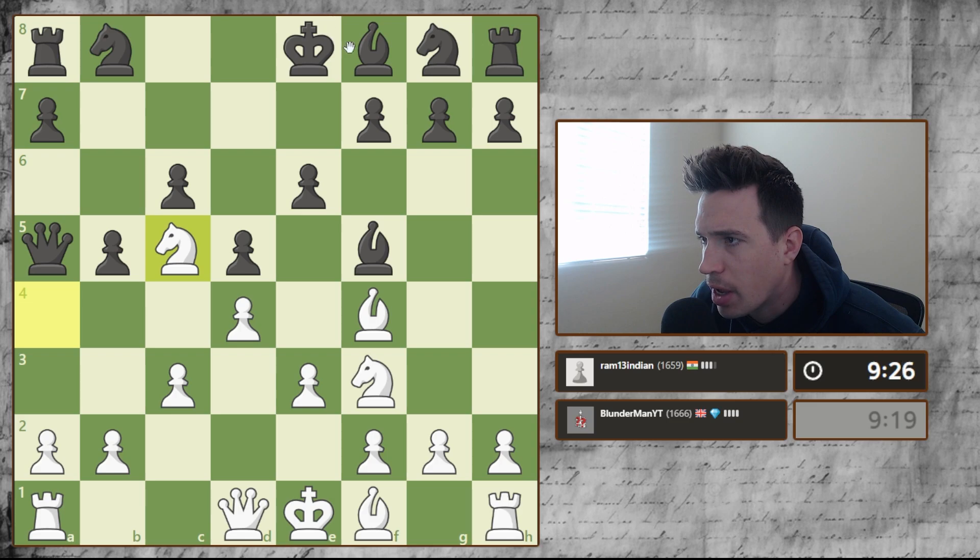We can get our knight in here — that's the only square available to us. Maybe he trades here, but that would give me such a good spot for my bishop. Nothing's going to kick this bishop if he does trade here, so we would take back and capture the bishop, essentially stopping the king from castling. Really nice square — I think my position is fairly strong here.